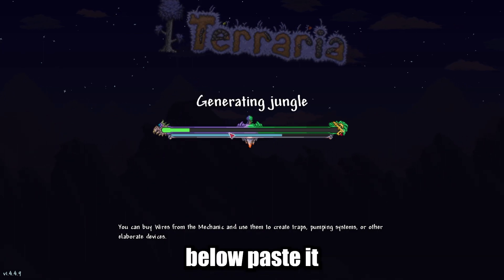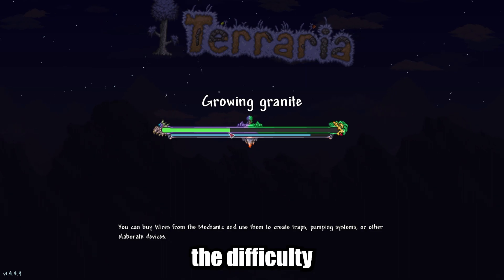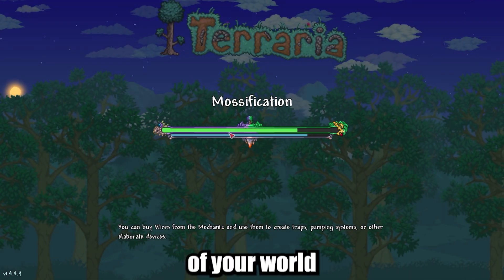Copy the seed from the description below, paste it, and create a new world. You can change the difficulty of the world, but don't change the size and type of evil of your world.